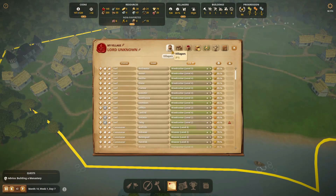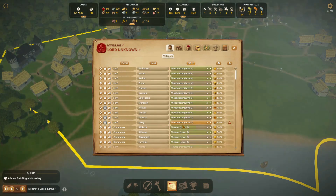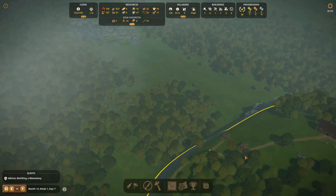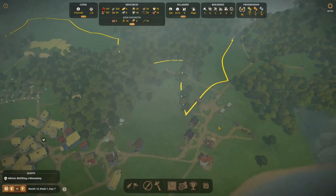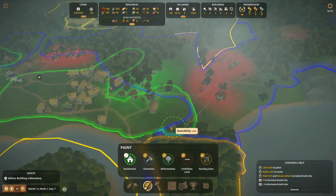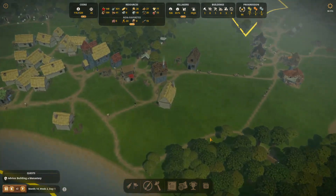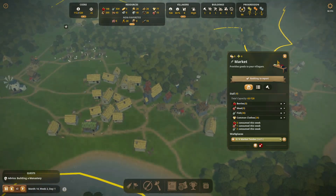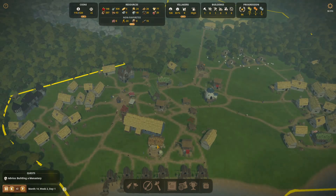Unfortunately we don't have anybody without a job, so we'll just have to wait a bit. There's a message: unable to find a house close enough to my workplace — that's probably the woodcutter all the way up here who can't find a house nearby. That's fine. For now we'll focus on continuing everything we need to make a successful village, which is getting new people in so the bakery can start doing some work.